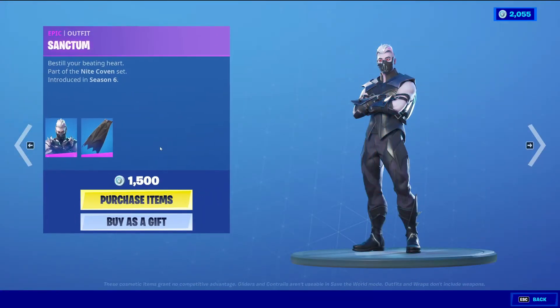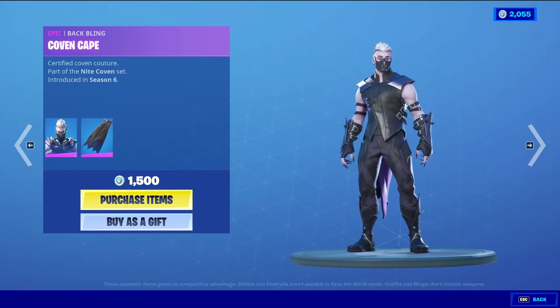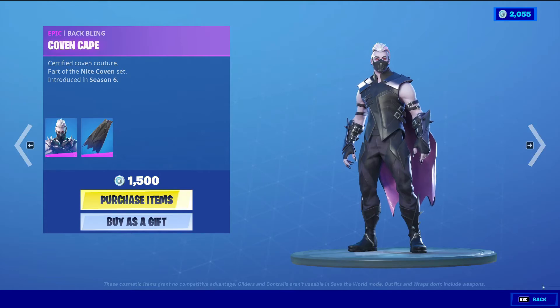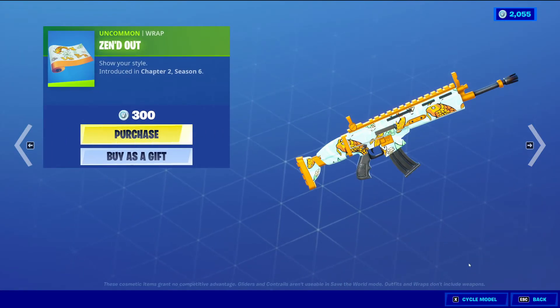And now we have Sanctum with the Baffling Cove and Cape, Epic Skin, 1,500 V-Bucks. This is the male version of Dusk — it was in Season 6, I believe her name is Dusk. It was in the Battle Pass. And we've already went over Zenned Out.